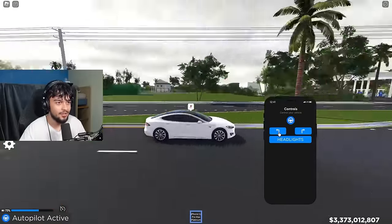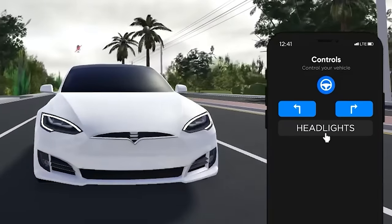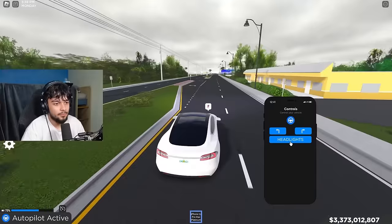I can also turn on the headlights and turn them on and off. So let me just click this button here — it should turn them off. There we go. Click it again. There we go. Interesting. Very cool. I can turn them on and off. It's a very cool feature. This is a really cool app. I really do like it.